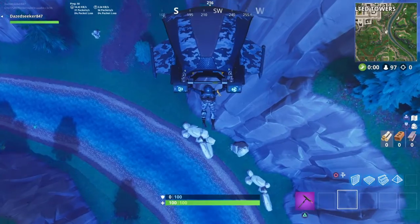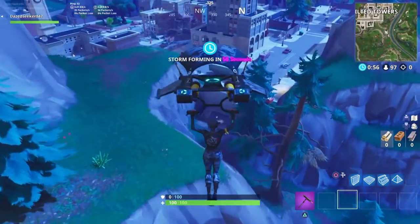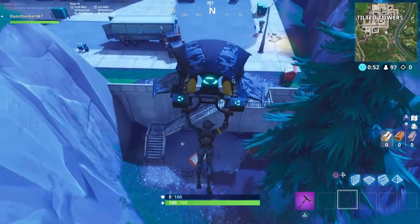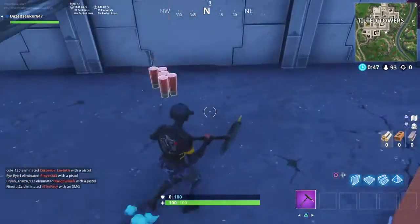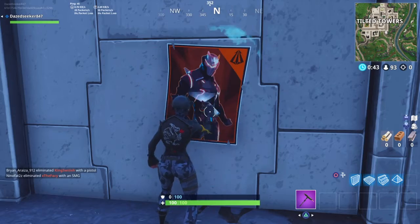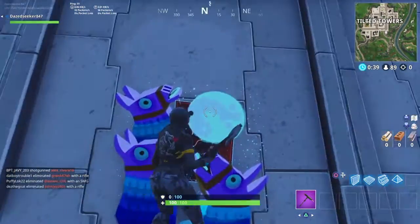Our first location is going to be located at Tilted Towers. It's going to be right here behind, under these stairs, next to what you could call Trump Tower or Big Bertha. Basically what you want to do is cover over the llamas. Let's go to our next location.